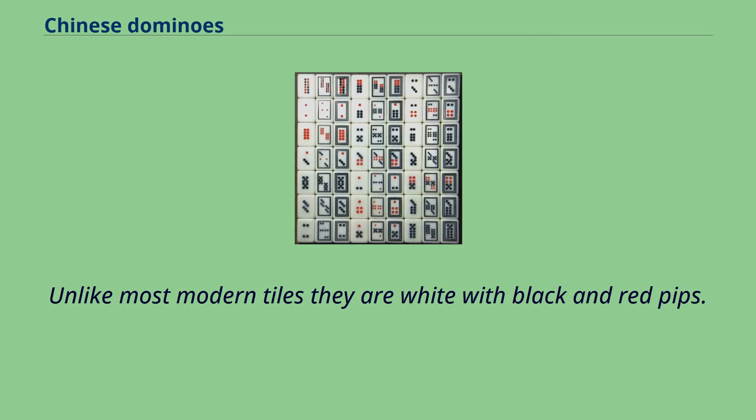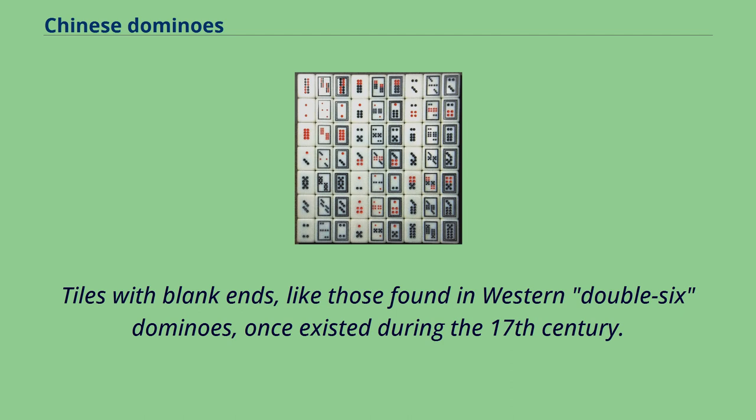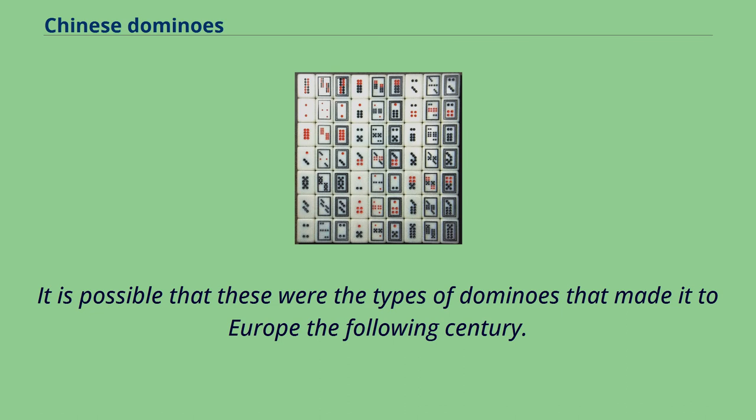Unlike most modern tiles, they are white with black and red pips. During the Qing Dynasty, the suits known as Chinese and Barbarian were renamed to civil and military respectively, to avoid offending the ruling Manchus. Tiles with blank ends, like those found in western double-six dominoes, once existed during the 17th century. These games employed two sets of double-six tiles, and it is possible that these were the types of dominoes that made it to Europe the following century.